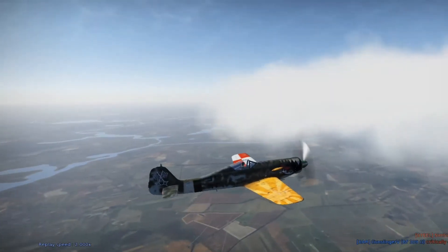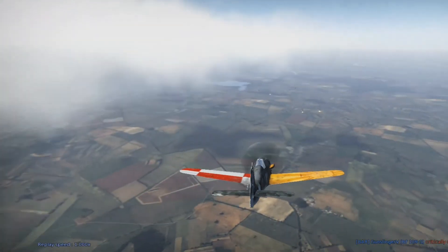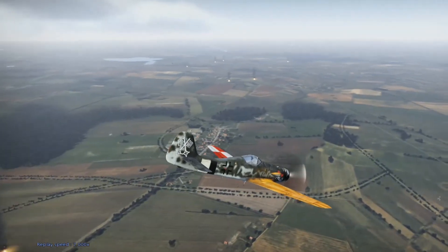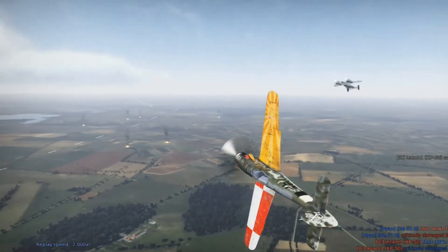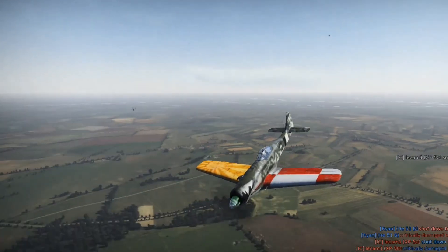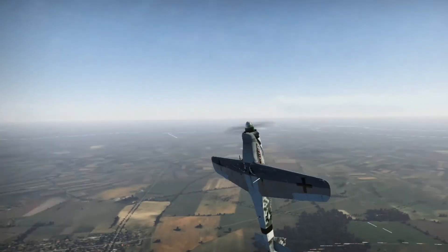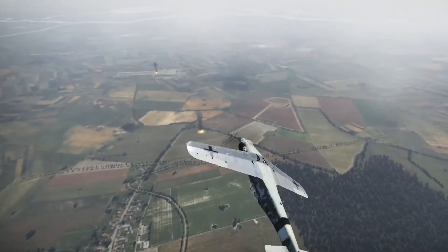Now I'm maneuvering because I've spotted the XP-50. He made himself a pretty easy kill, I have to admit — he wasn't really doing much to get out of my way. I'm just maneuvering and trying to get a good spot. There he is — he's climbing, and there goes his wing. Now one of the things you want to do: if someone's diving on you, you don't necessarily want to climb. You kind of want to dive down and try to dodge. You don't want to start climbing when someone's booming and zooming you, because they have the speed advantage — you're just making it easier for the enemy to get you.